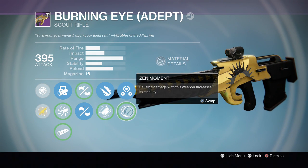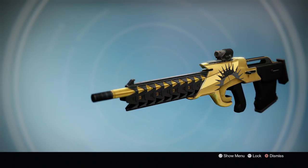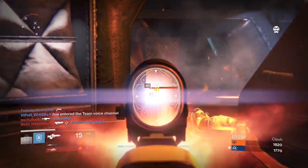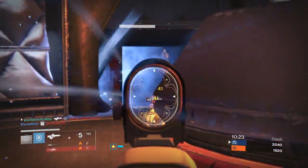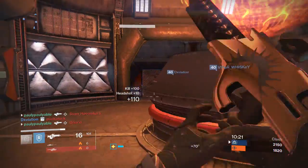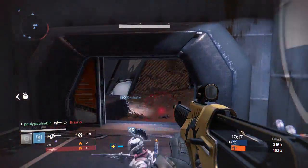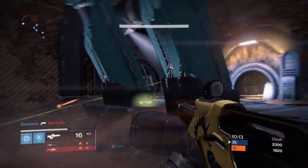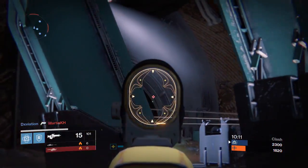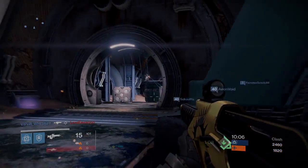Overall, this weapon looks cool and performs very well in the Crucible. It's definitely worth going flawless and trying to get it out of the chest. It will still drop when you get your seventh win, but getting it out of the chest is a great bonus. Anyway, hopefully you guys enjoyed the video — leave a like if you liked it, subscribe if you're new, and I'll see you guys later.